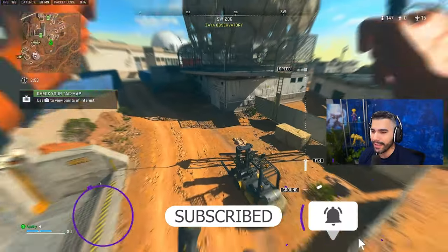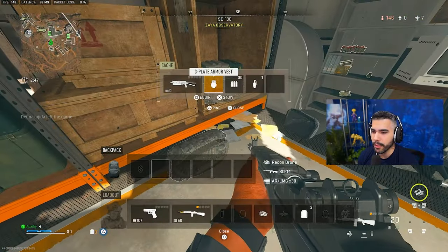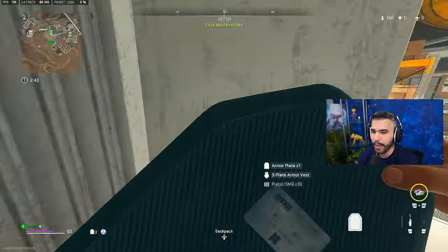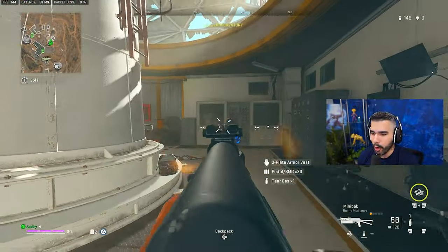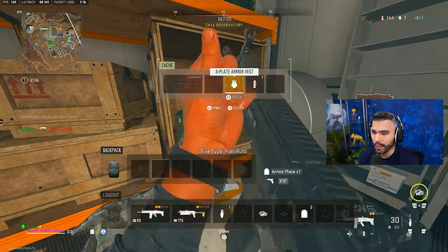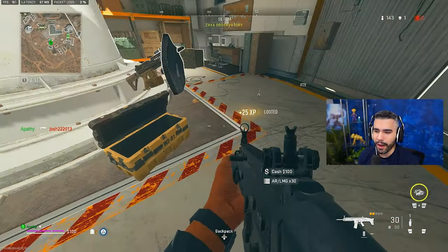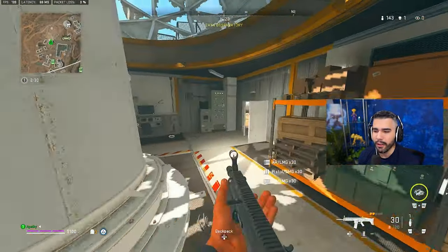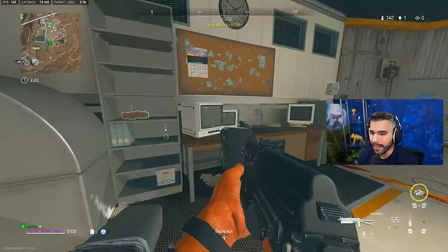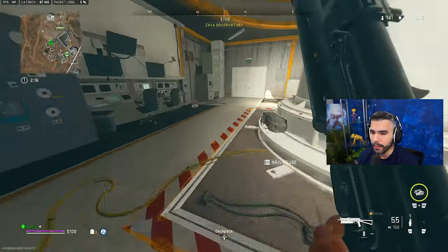To start off, this brown dome here is a very good spot, and one of the biggest reasons why is you're almost guaranteed a three-plate armor every time. A three-plate armor is essential to staying alive and getting more kills. From my experience, about four out of five times — 80% or higher — you get a three-plate, which is pretty high.